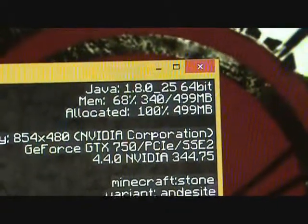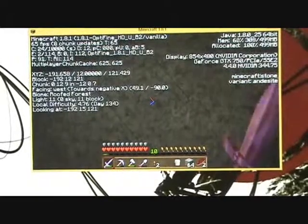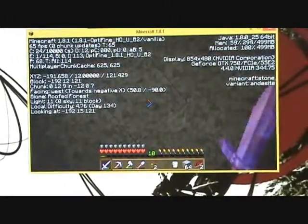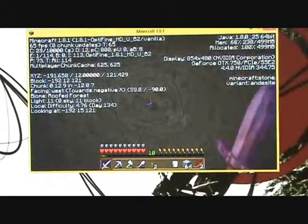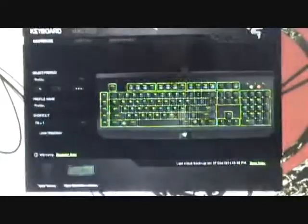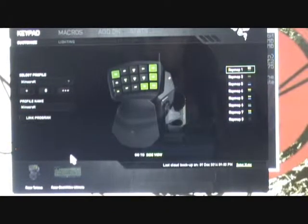Now I have a pretty fast computer — i7 processor, 12 gigabytes of memory, Nvidia GeForce GTX 750 graphics card — so it should be running properly. Well, the problem is I recently just installed this Black Widow Ultimate keyboard and the Tartarus gaming keypad. The Synapse 2.0 software that comes with the Razer products does not work well with Minecraft.exe.